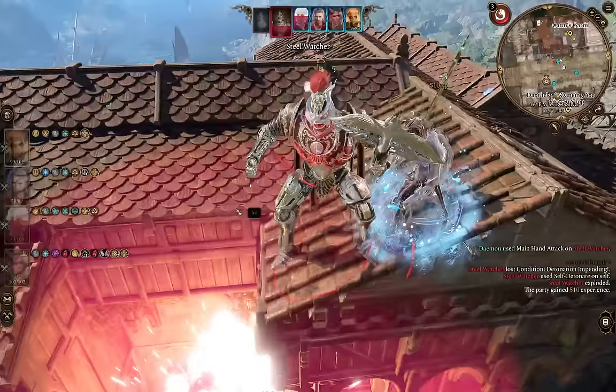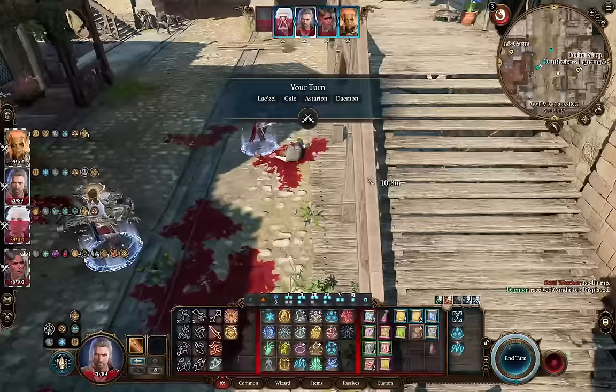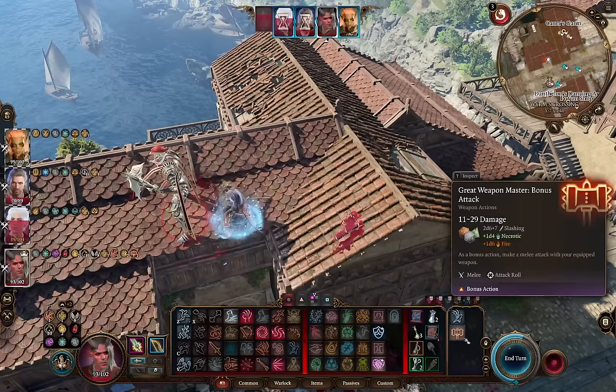Warlocks have surprisingly good tanking features, great damage, are excellent party faces and skill monkeys, they have unique battlefield control spells, and are capable of doing both good single target damage and AoE damage. Since all their resources come back on short rest, they're basically at full power during the entire adventuring day. You typically want to start a combat with a big impactful concentration spell and then spend the following turns either Eldritch Blasting or making attacks with your pact weapon. Let's get into building this full 12-level Warlock, and we'll talk about multi-classing options towards the end, as well as item usage and party composition.